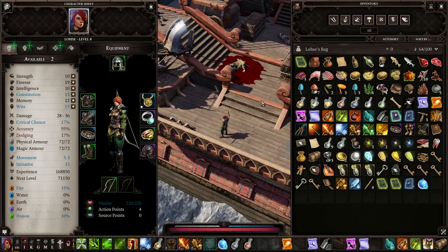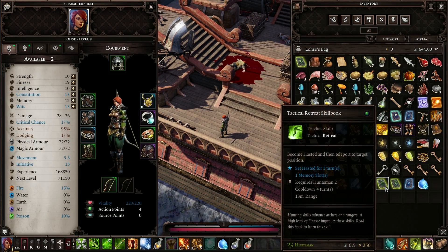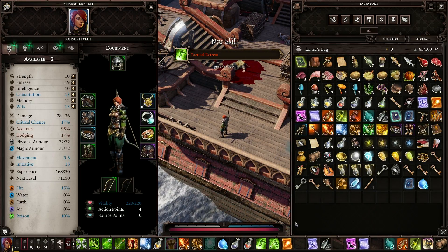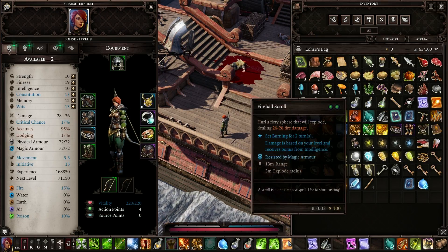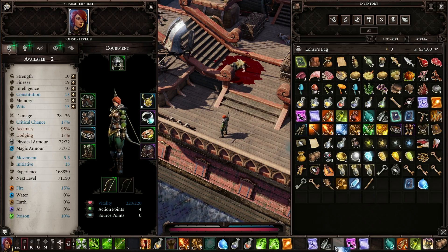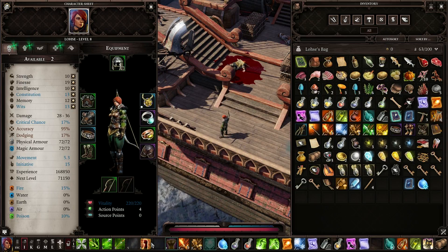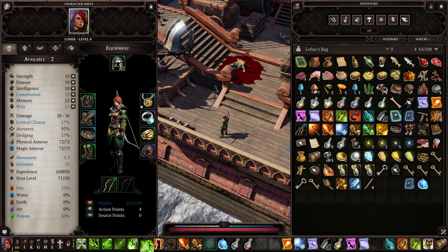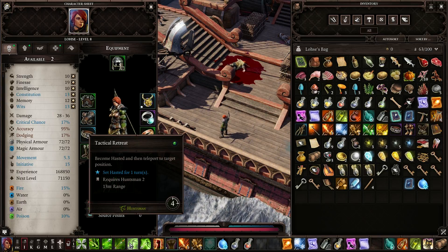Before moving forward, I should learn these skills. This one is Tactical Retreat — learn that. And Sky Shot — learn that. I should sort some of this out, put this down over there, move this potion, put that up. Tactical Retreat there and Sky Shot there, so we have all our Huntsman abilities back to back.